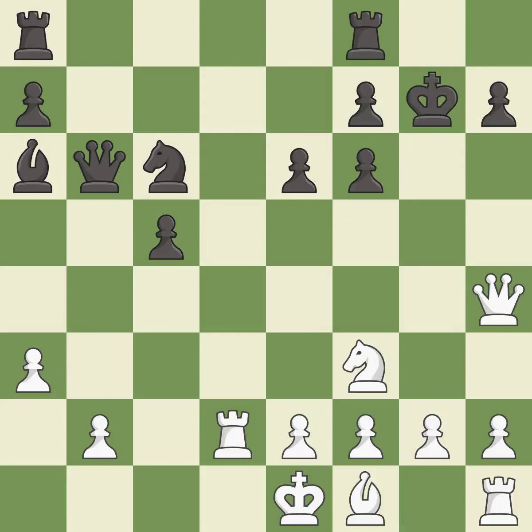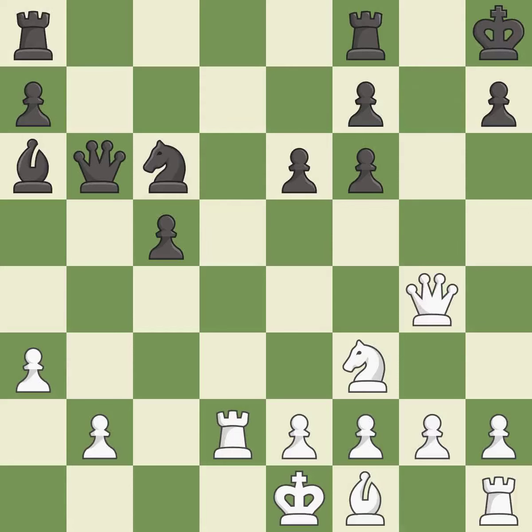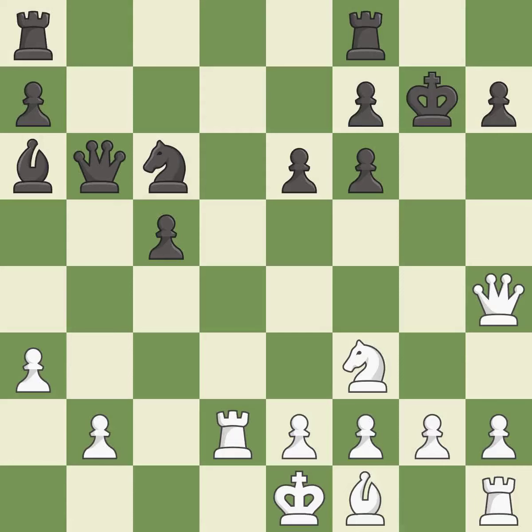This is the only move that works — very precise, it is best. This steps away from the checking queen. This is the only good move, defending a pawn that was under attack and had no defenders. This is the last book move.